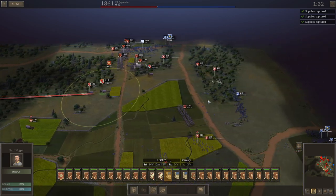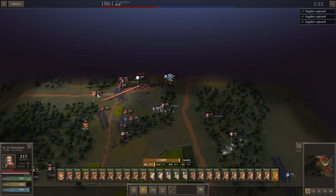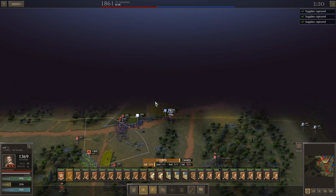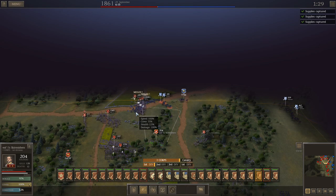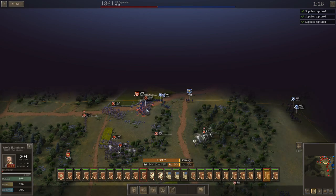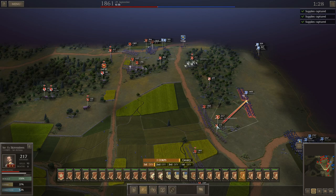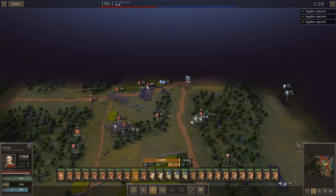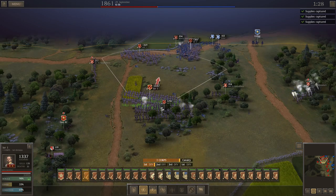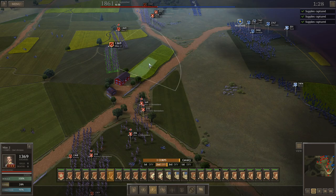Two of the three supply wagons are safely out of the way and the third one is about to be. Now we just need to corral these guys. I have some guys in the woods on the right whose primary job is just to keep the cav corralled — I don't want those guys running loose, they can be a nuisance. I'm in melee but I have a detached skirmisher to the left. When the enemy is calculating the direction he's going to retreat, those detached skirmishers count as a unit — I've experimented with this extensively.